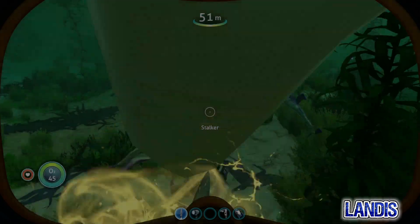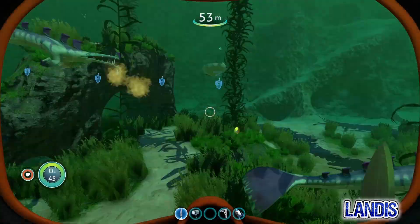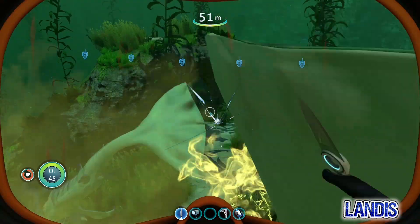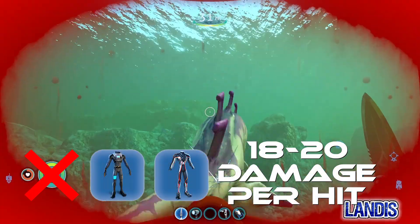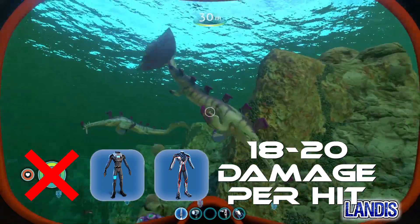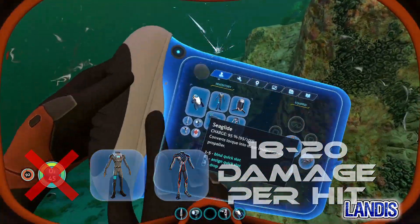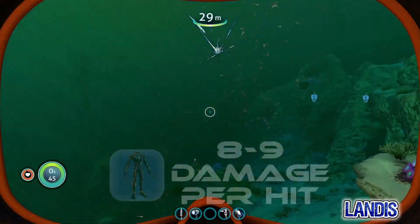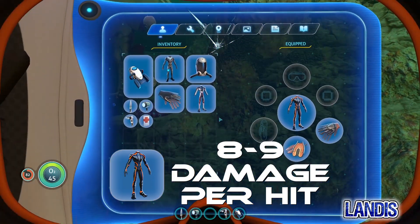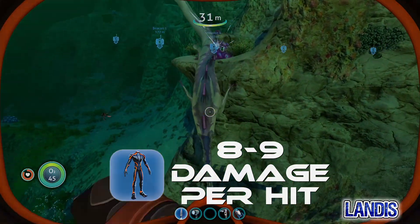Now for damage — I tested this with multiple different fauna and came to the same conclusion with all. For this example I'll be showing you the stalker details. Wearing no diving suit, the radiation suit, or the still suit all result in an average of 19 damage taken per hit from a stalker. However, the reinforced diving suit averages 9 damage per hit, or about 50% damage reduction.